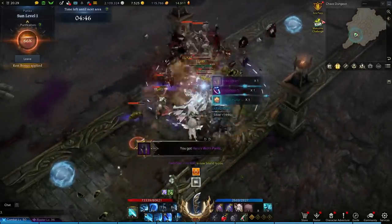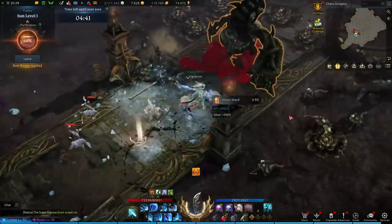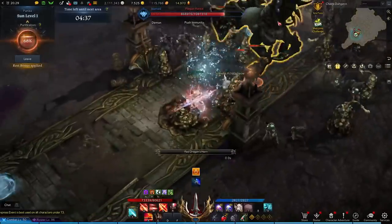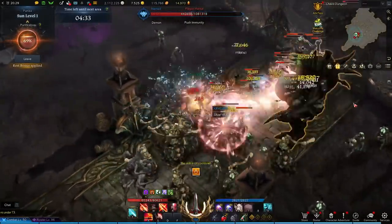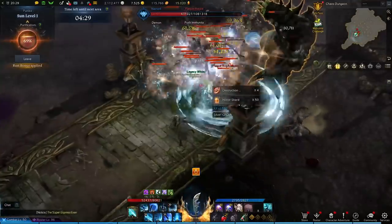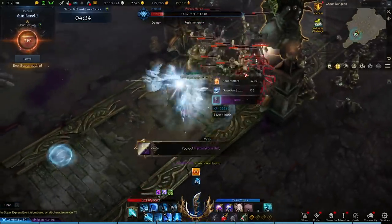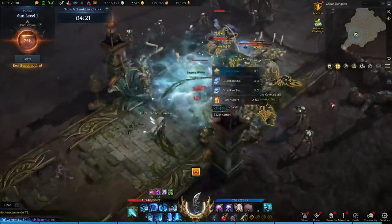With all of this in mind, the general playstyle of this class will have you wanting to rotate skills within the same stance to fully charge 3 bars of your identity gauge as quickly as possible, before switching to your other stance to take advantage of your buff. The same thing applies once you switch stances and gain that buff — rotate through your skills again quickly to get your identity gauge to 3 bars and swap stances again. Doing so with an endgame build will have you maintaining your buff with 100% uptime, making you dish out incredible amounts of damage.